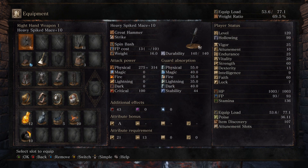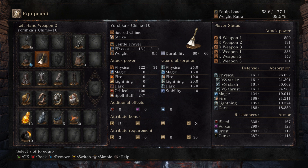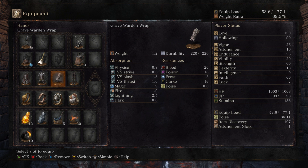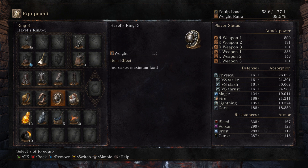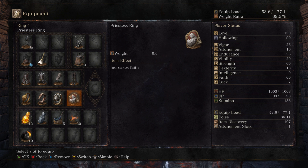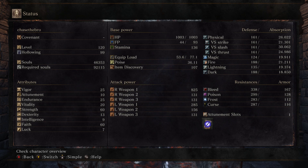Looking at the actual Spike Mace, make sure it's infused with the heavy gem — that gives us an AR of 590. I have a simple cestus just to rebuild my FP, not that I'm really going to need it because the battle doesn't last that long. You need the Yorshka's Chime because it has the highest spell buff with 60 faith. I have Gundyr's Armor on with Night Leggings and Grave Warden wraps because that's what I can manage at under 70% equip load, and it gives me 36 poise and an absorption of 30, which is pretty decent. When buffed with Dark Moonblade, the Spike Mace gets an AR of 825.